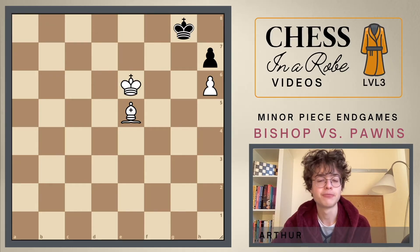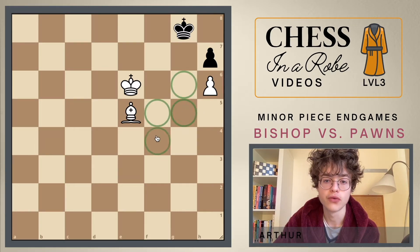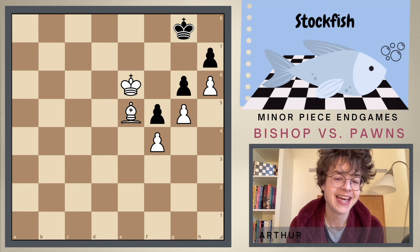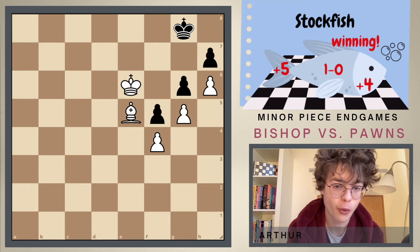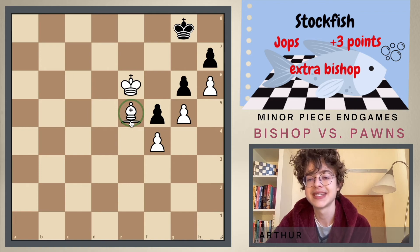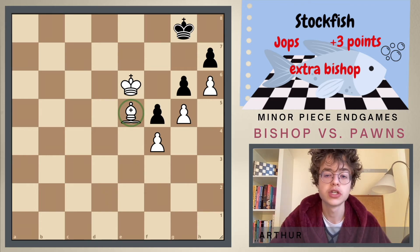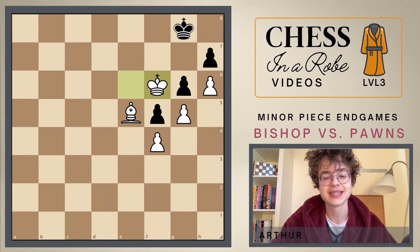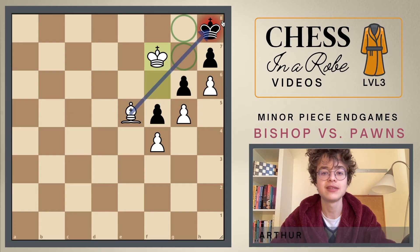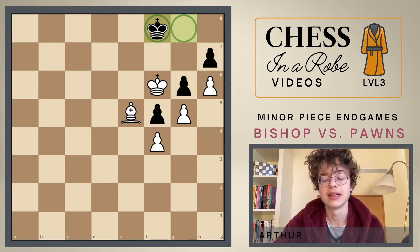In this position it's actually pretty funny — you can add as many pawns as you want and this is still a draw. Even though Stockfish in this position would say this is plus 5 for white, because Stockfish thinks it's up 3 points with a full bishop — but the problem is that this bishop is just so ineffective, it just doesn't do anything. Remember not to go to h8 because that would result in an immediate checkmate. Just go to f8 and keep standing on these squares and it's going to be a draw.